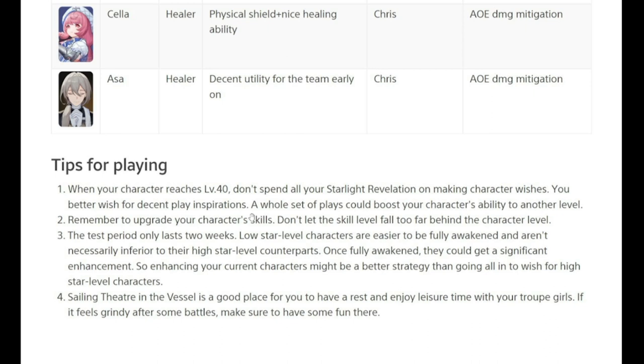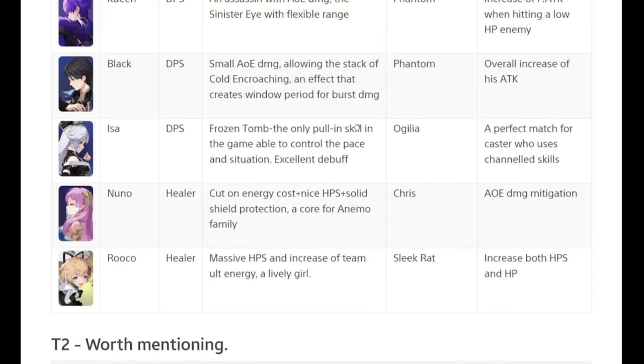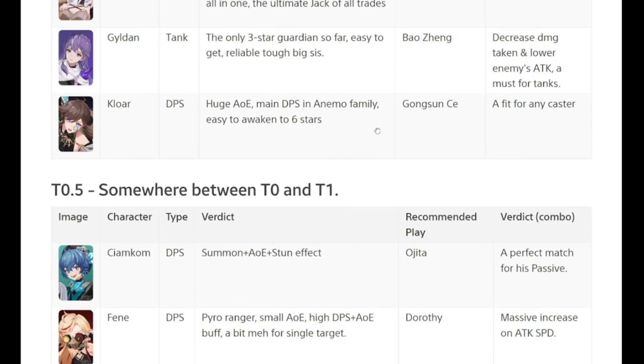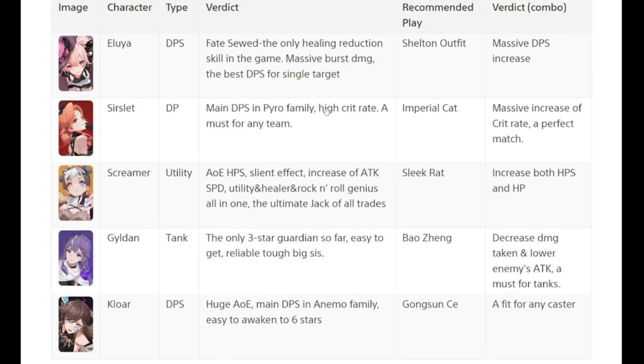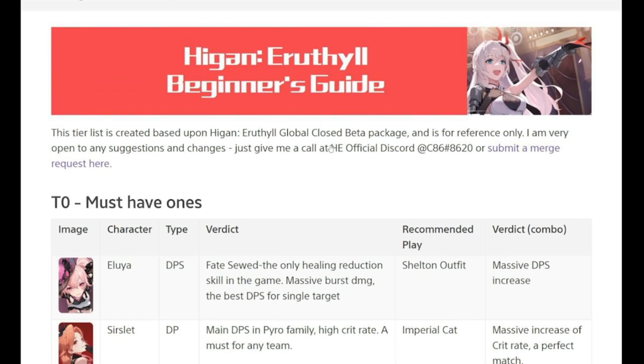There are other tips in this image — I'm going to put a link in the description of this video so you can reference it in case you want to build your team tomorrow around this tier list. Please consider the other characters coming in, as we'll have nine new characters added from CBT1 to CBT2. Shoutout to C86 for providing this tier list. If you have any comments, put them down in the comment section. I will see you guys in the CBT tomorrow — thank you very much, stay safe, this is the Warden and I'm out of here.